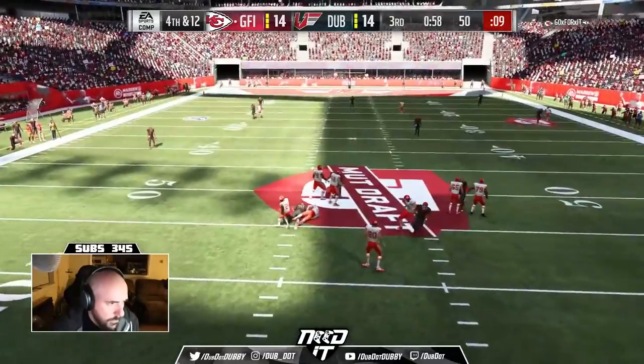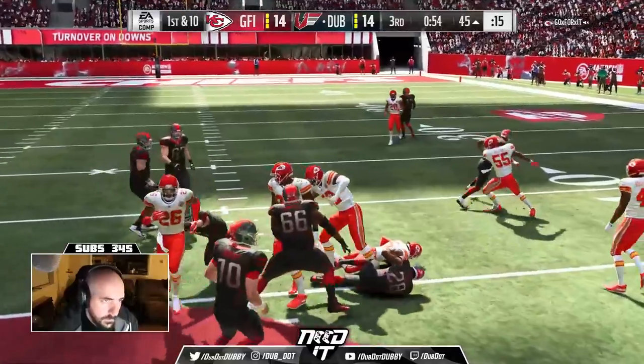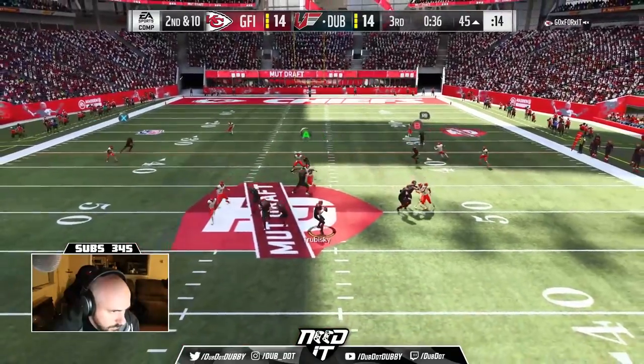We finally come around the edge with Javon Kearse — nobody was really open. That's why you pick a legend pass rusher. Get Javon Kearse, he's fast enough, and that finesse move really gets him around the edge of these tackles in the game.